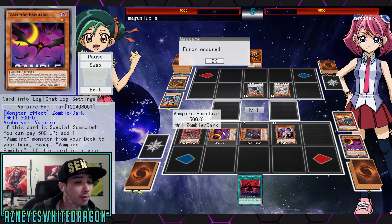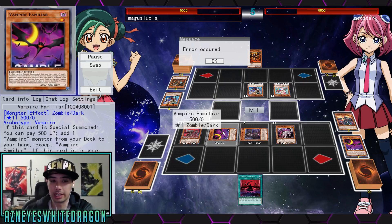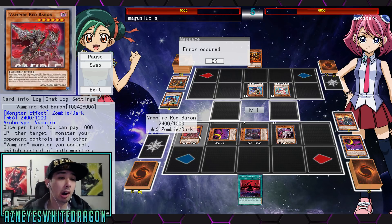Vampire Familiar — you can pay 500 life points to add one vampire monster from your deck to your hand, except itself. If this card is in your graveyard, you can send one vampire card from your hand or face up on your field to the graveyard to special summon it, but banish it when it leaves the field. You can only use each effect once per turn. I was thinking — since it gets banished, if you run Imperial Iron Wall you could infinitely recycle them, although you do go minus one since you have to send a vampire card.